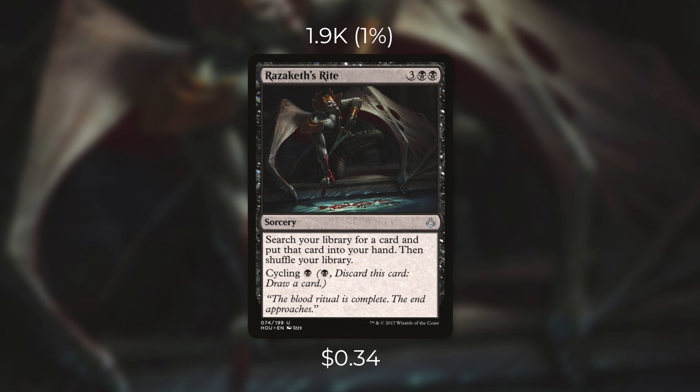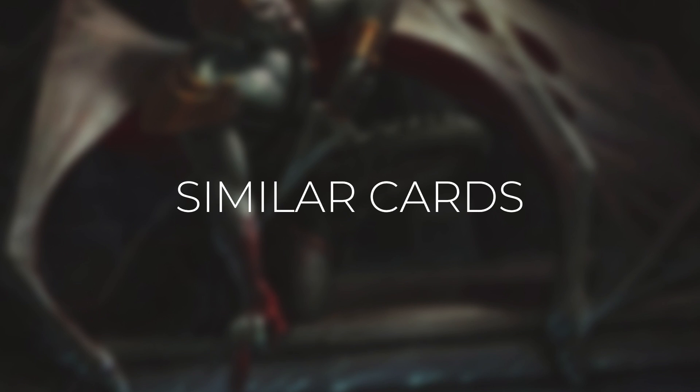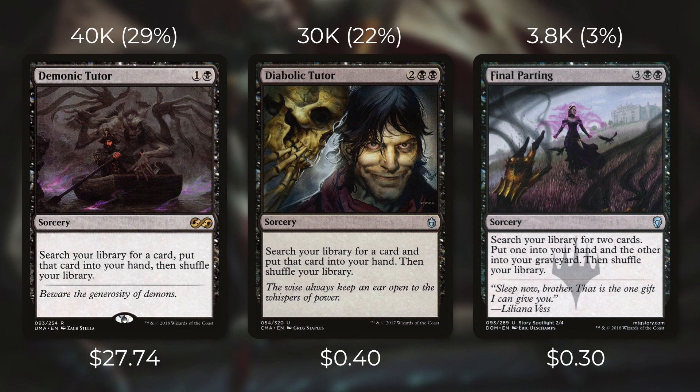There are also plenty of decks out there that benefit you whenever you cycle, discard, or draw a card, so in that case it might be even more effective than a tutor that costs slightly less. The gold standard for tutors in Commander is probably Demonic Tutor — there's definitely a reason it sees play in over 40,000 decks and is nearly $30. It's a tutor that only costs two mana, and getting any card from your deck into your hand for just two mana is a rate you're probably never going to beat. Demonic Tutor might not be able to cycle like Razaketh's Rite, but that hardly matters since it costs three less.